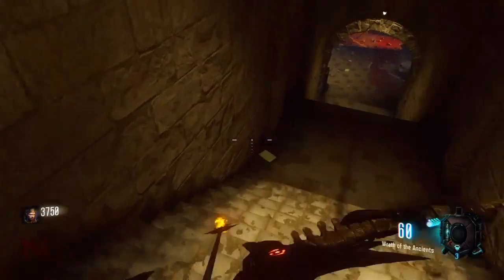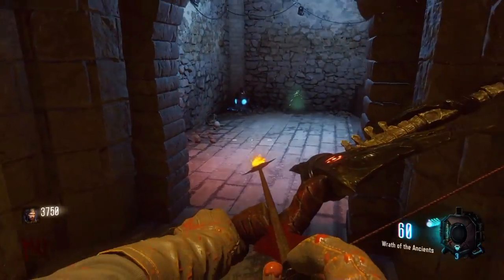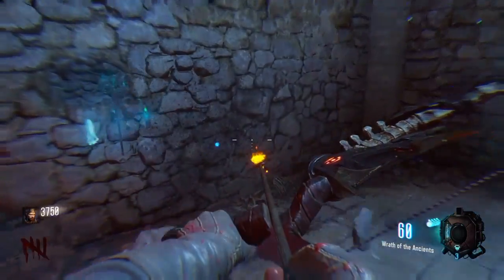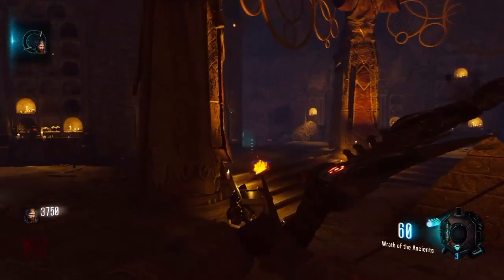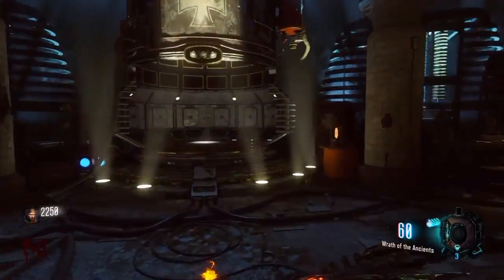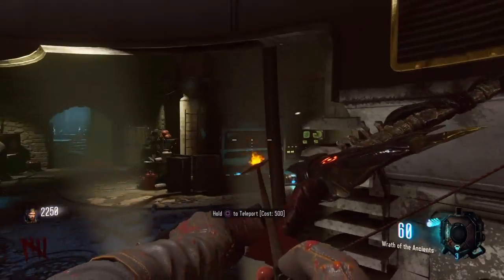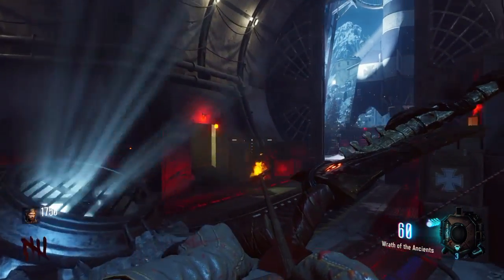Go to the bastion and down the stairs, and here you can attain the bow to start the quest. The next step is going to the rocket launch pad and trying to hit a red flag with an arrow. When you shoot it, a skull will drop.